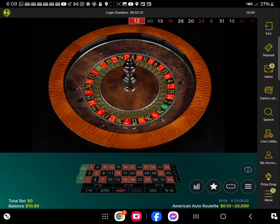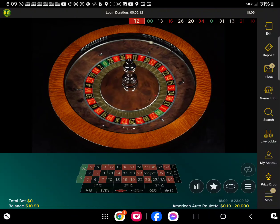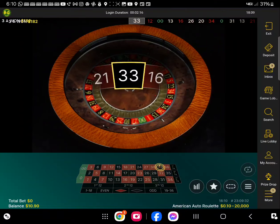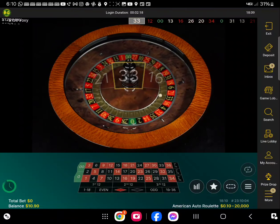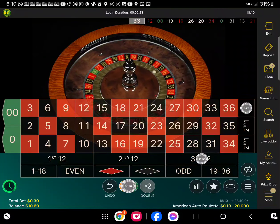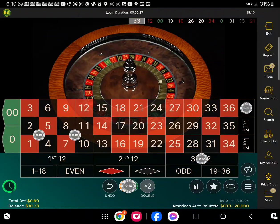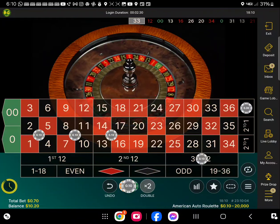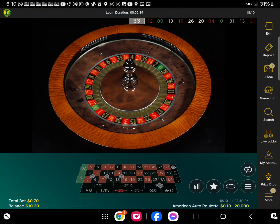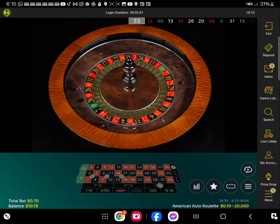As soon as this thing comes back around, I'm going to show you how we set this up. What we're going to do here is put one 10-cent piece there, one, two, three — and then we're going to add in three more units on those four corner bets. We're going to do this live, playing live. I just want to show you guys the strategy portion.